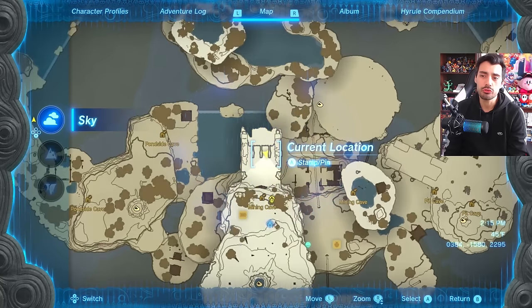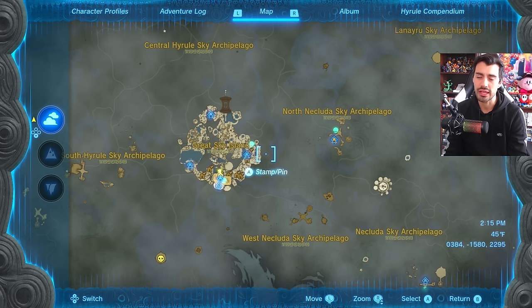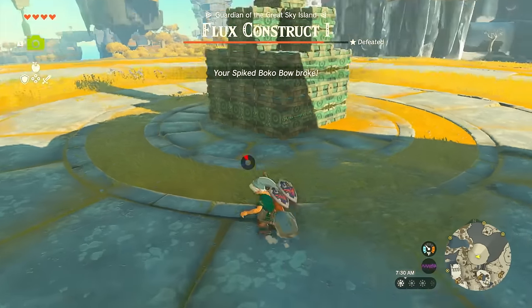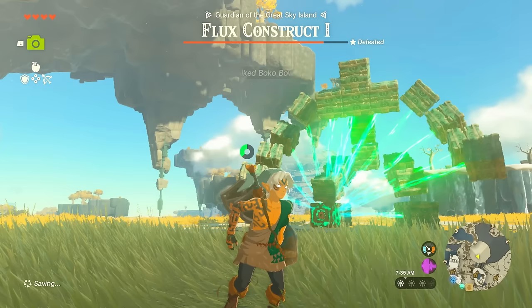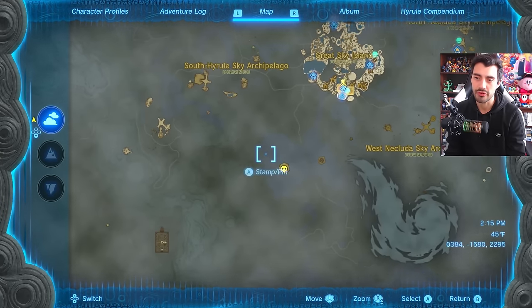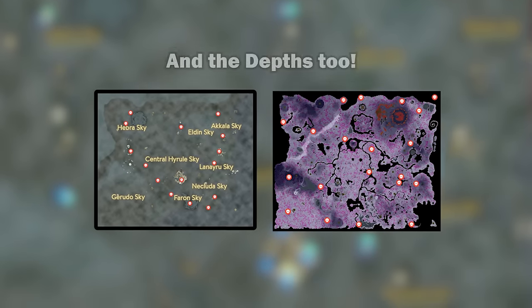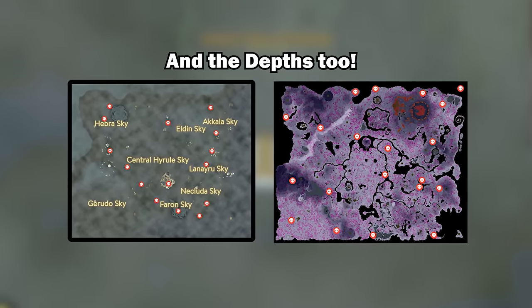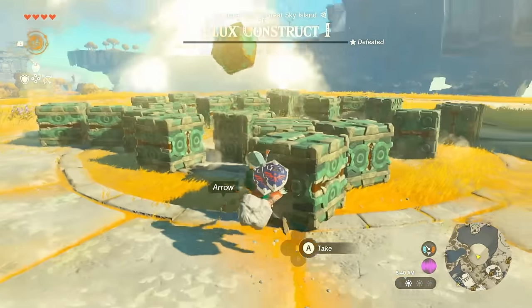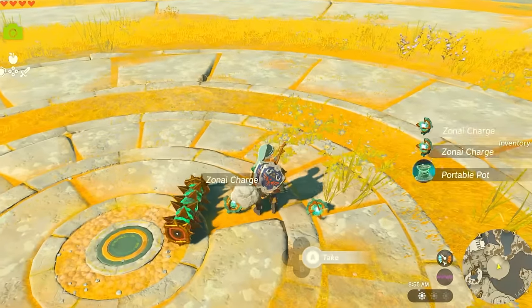If you want to farm these charges consistently, the best way is to go after flux constructs — those big boss-like construct enemies. Whenever you see a circular arena-type island, that's typically where you'll find them, and they're scattered throughout the skies. Depending on the type of construct boss you fight, the stronger they are, the more charges they're going to drop.